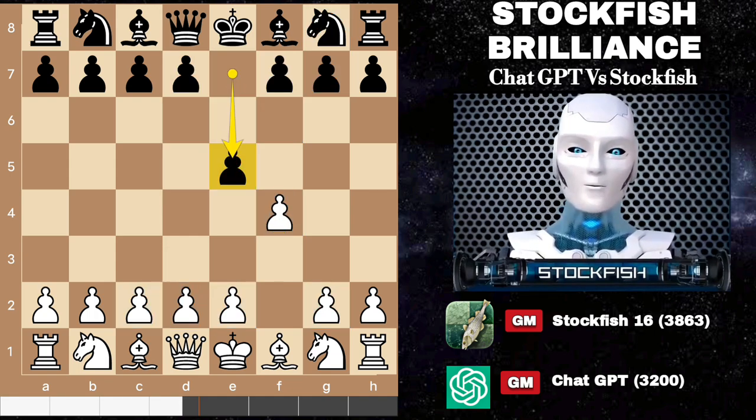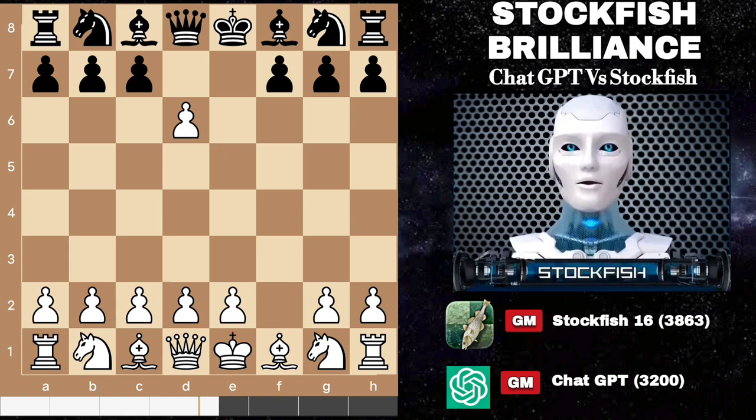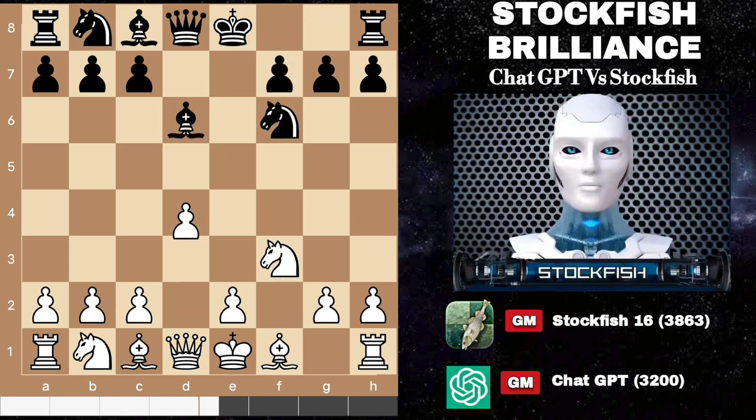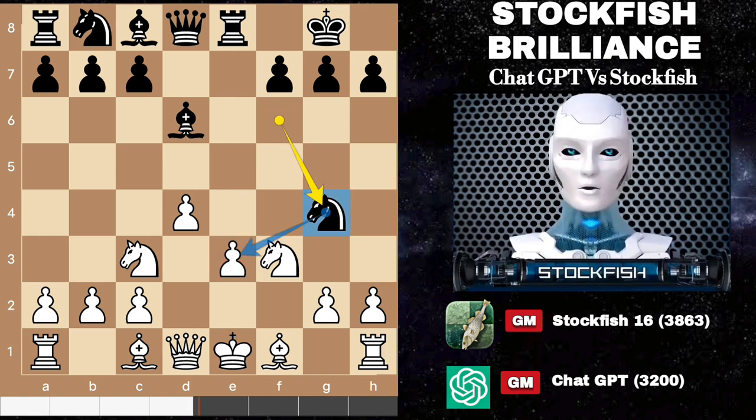Let me show you the variation. Take, and it's not Qh4 check because white can block it. Black will sacrifice the d-pawn. After playing some standard moves, black will play castle, rook to e8. White's move to e3 may prove to be problematic as it opens the door for potential threats. Black can respond aggressively by advancing the knight to g4.